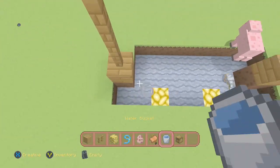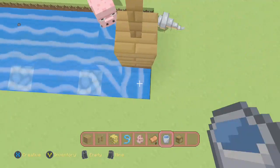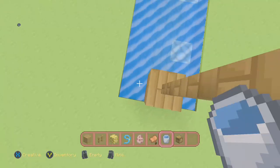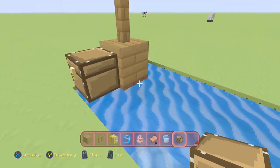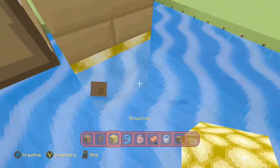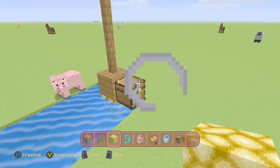You just need some things — get your buckets of water and then just put them all around here. Around and around, and then get your chests. You might just want two, or you might want a few more. I'll just have two. And then I want a light up there.